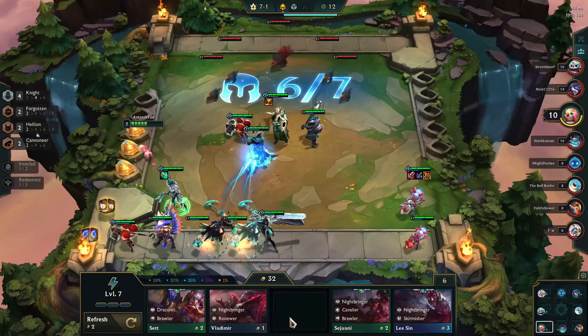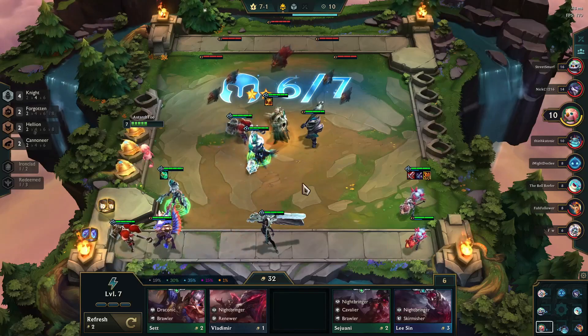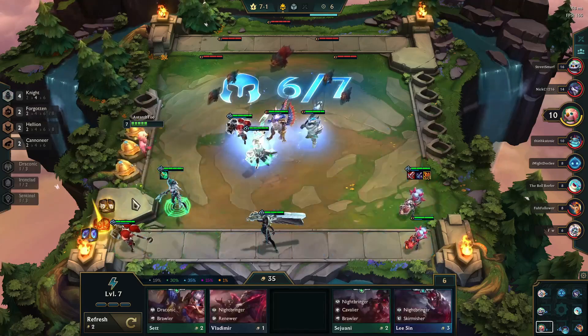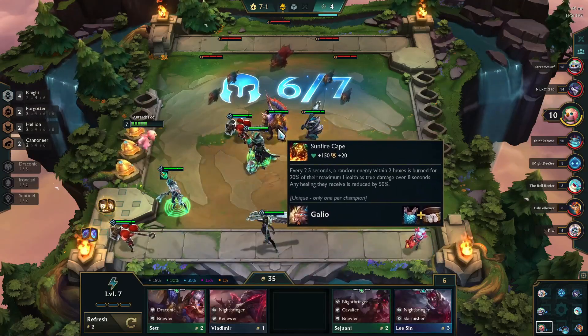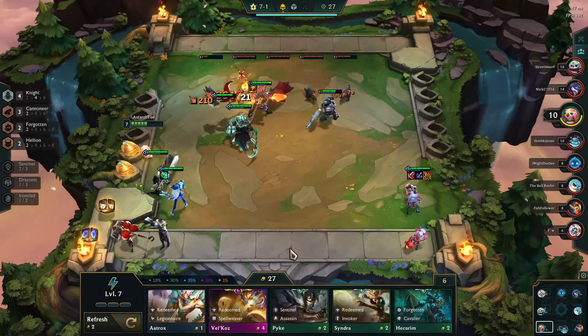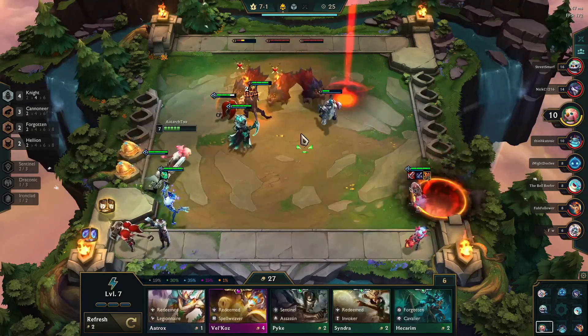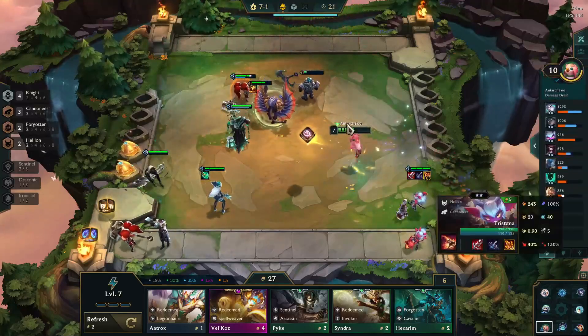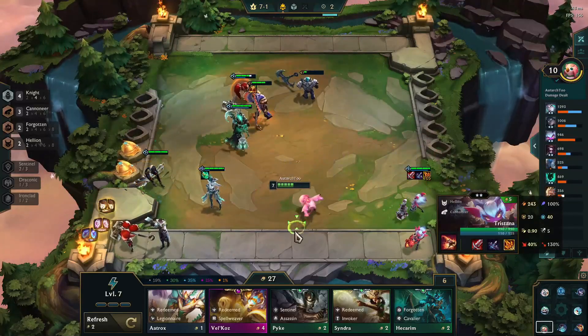As with a lot of these, you're going to want to save as much gold as possible until seven, because your key characters are hiding there when you have a 15% chance. You're going to want to get Galio into the fold as quickly as possible, because along with Lucian and Senna, that will trigger an additional Sentinel buff that will go along with the Knight, Cannoneer, Forgotten, and Hellion buff, giving you a lot of buffs moving forward.